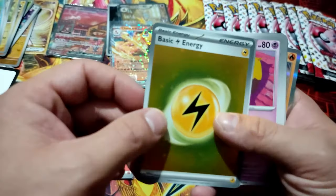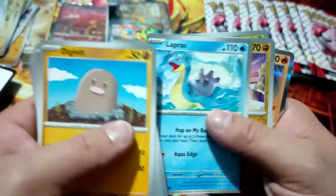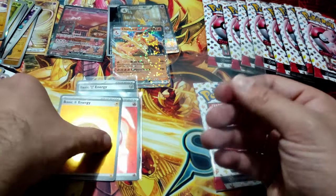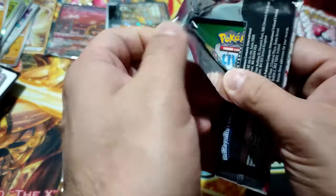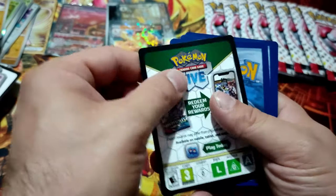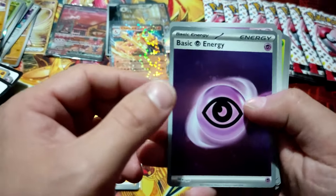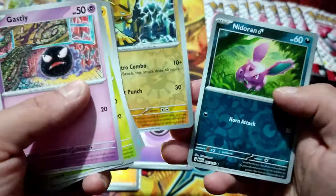Okay, basic energy. Machop, Tangela, and Moltres. Last of the first big pack — two. Okay, psychic holo energy holo, no. Electabuzz, Nidorina, and Nidoking. Okay.